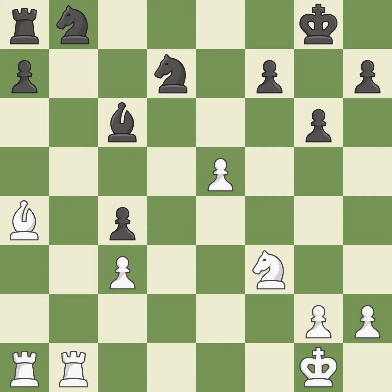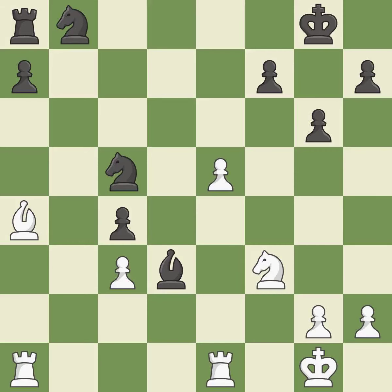A chance to advance a passed pawn towards promotion is lost in this — it is incorrect. By posing a threat to a knight and compelling it to flee, this wins a tempo — it is quite good. This deters an assault on a knight who is exposed — it is ideal. Very precise — it is best. The knight becomes more active as a result, gaining control over more of the board — it is ideal.